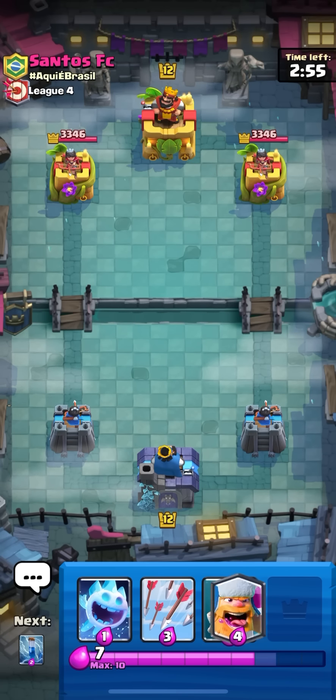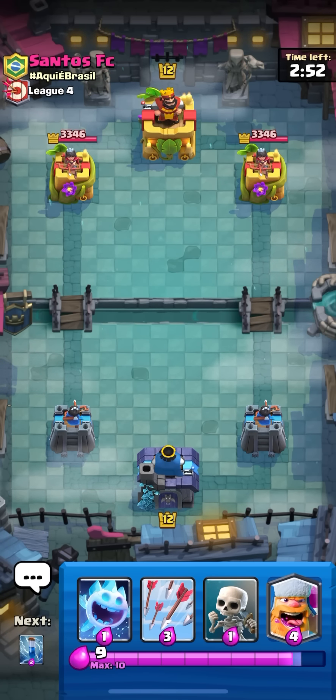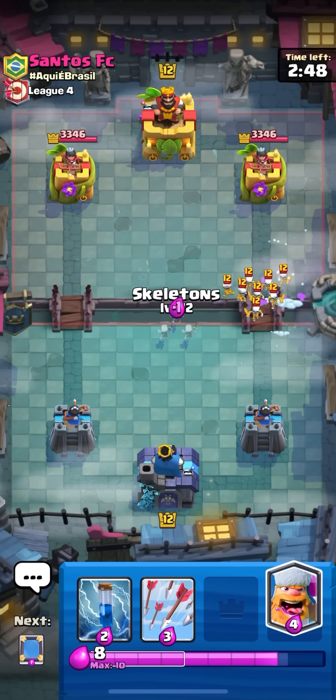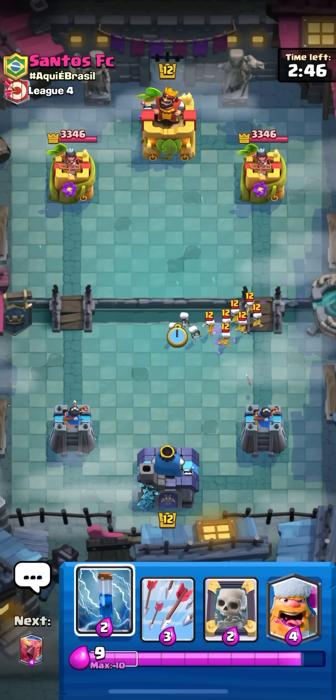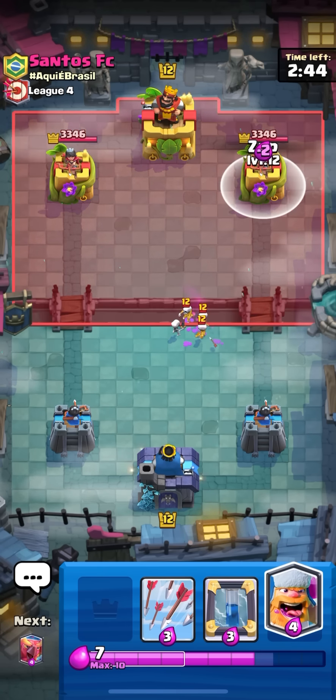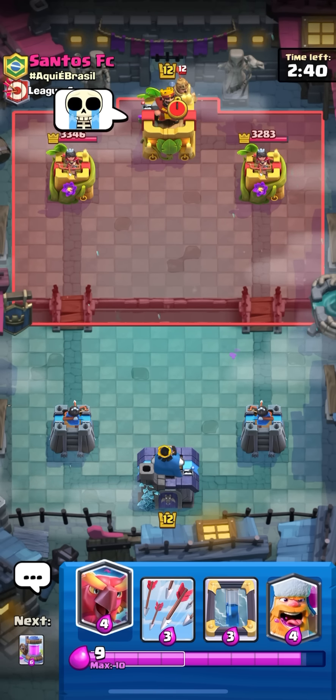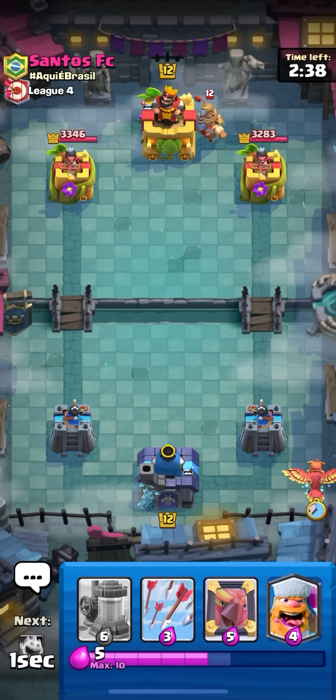Got a match - I'm gonna cycle my ice spirit and try to get back to my pump. Go pump in the middle and stack up a lot of phoenixes. Might be drill, might be one of those drill skelly king decks - I faced those a lot today. Gonna zap here and see what he does. Gonna have to phoenix in the back and also lumberjack in the middle soon.